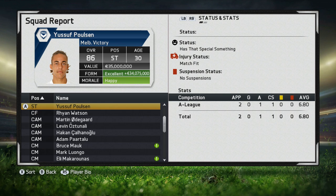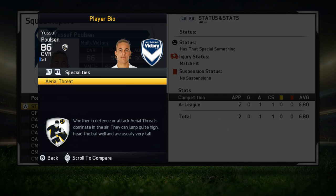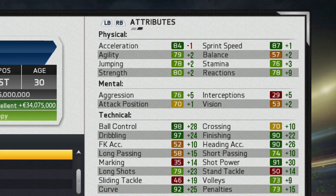Over the course of career mode, Poulsen manages to grow quite nicely, growing into an 86-rated player with a value of 35 million. He does manage to pick up the aerial threat specialty and he really grows across the board. He does manage to lose a bit of acceleration at the age of 30.